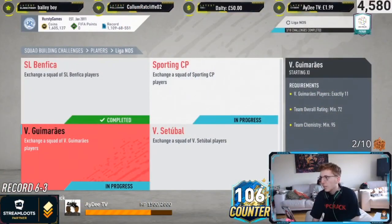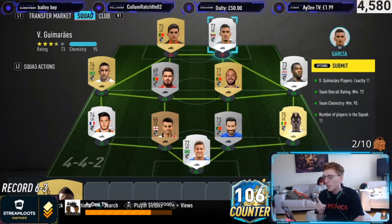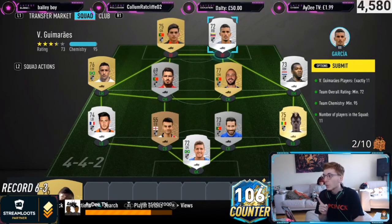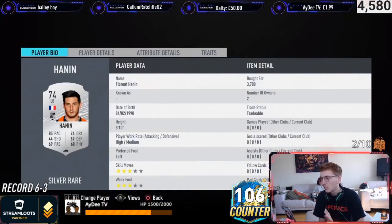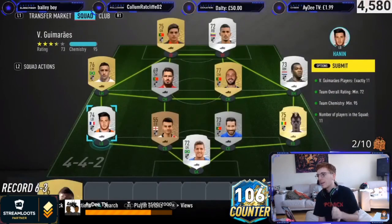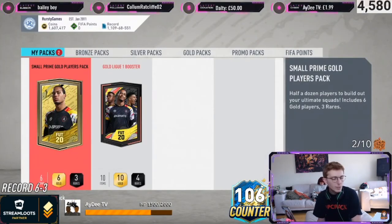The first team we're going to show you is Guimaraes - I'm probably going to pronounce it wrong. You can see the players I put in. This team costs roughly 9,000 coins. The strikers are very expensive, which is why I've got a goalkeeper and a right back up there. The left backs are expensive too - this guy cost me 3.7k, which is nearly half the price of the entire SBC. For the 9k spent, you get a small prime gold players pack worth 22,500 coins.